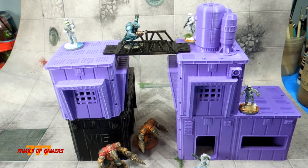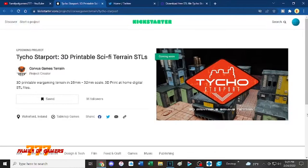Let's go to the website and check out the Kickstarter. Here is the Tycho Starport 3D Printable Sci-Fi Terrain. It's going to be Steve's Kickstarter and it's coming soon. I got the inside track — I think it's going to be in April. Take your time, Steve, get all the stuff done. It's got 91 followers — we got to get that over 100.